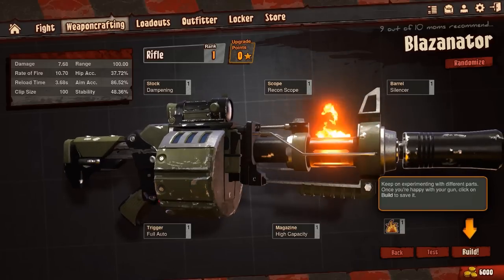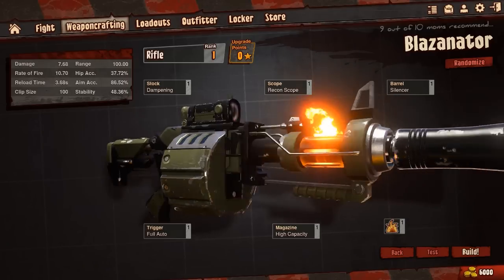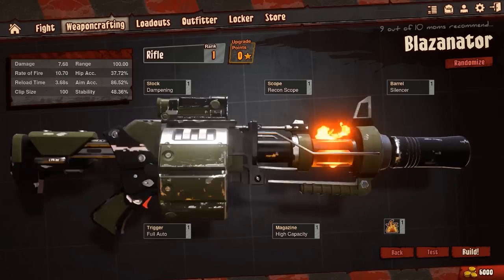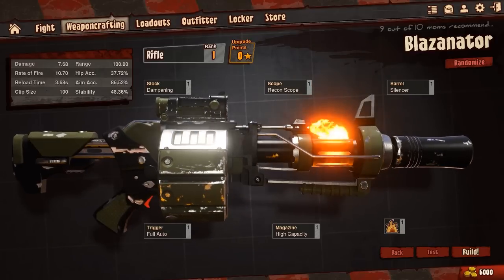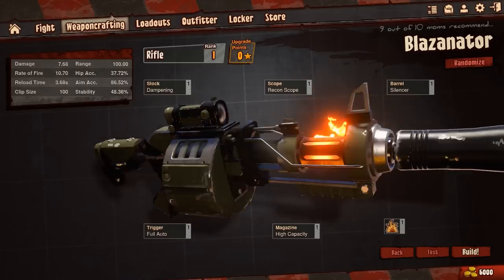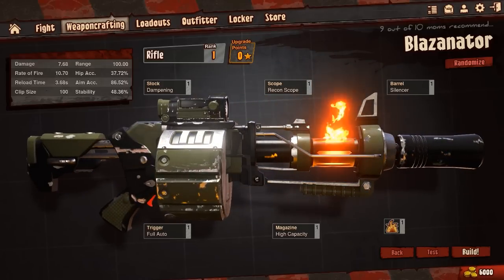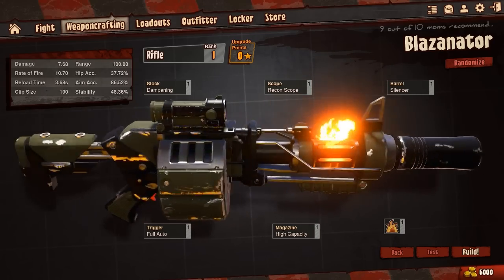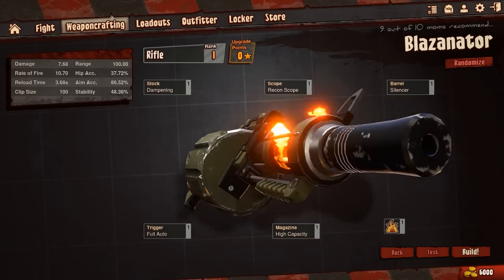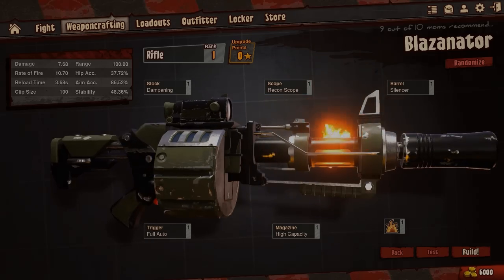It's got a dampening stock, look at that — high capacity magazine, fire bullets, and a silencer on this. That's just amazing, beautiful, it's a masterpiece. Alright guys, that completes my video for today. It's just a basic Loadout video, I hope you guys enjoyed. Be sure to like, comment, and subscribe, check back for more videos. We're going to try to upload daily and stay as consistent as possible — thanks for watching guys.